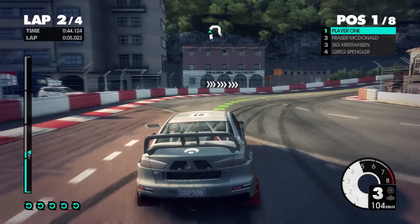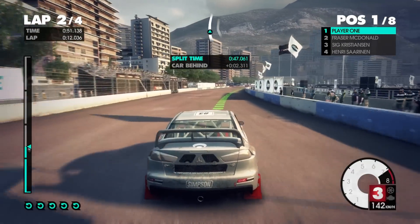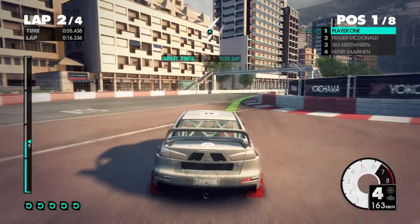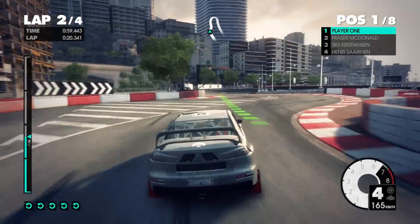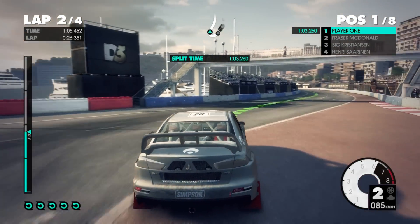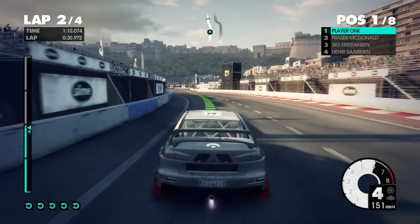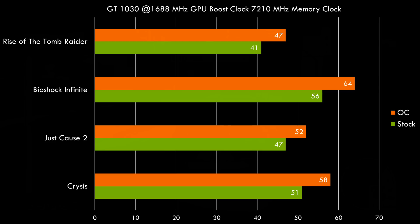Now it's time to find out just how far we can push this video card. I started with the memory first, seeing that it's more beneficial. I overclocked it by 15, 20, and 25%. At 25% things went bad — the video card crashed, you can see it here on the video. So I backed off the clocks back to 20%, with a final effective memory clock speed of 7,210 MHz. For the GPU, I tried 15% which worked fine, but at 20% the display driver kept crashing. So I settled for the 15% overclock with a final GPU boost clock of 1,688 MHz.